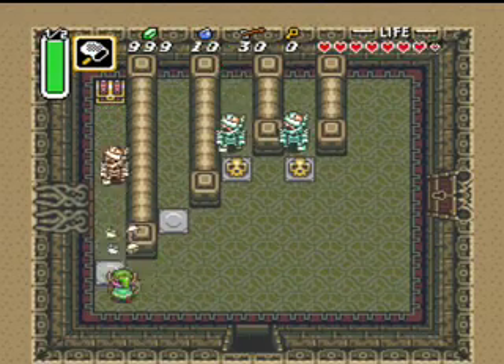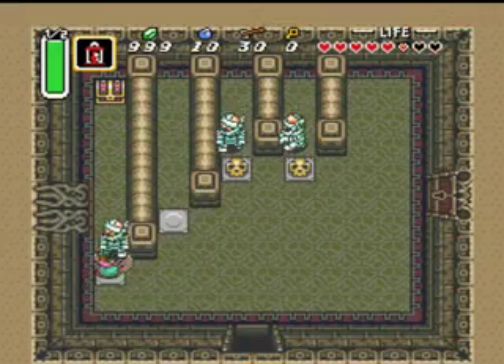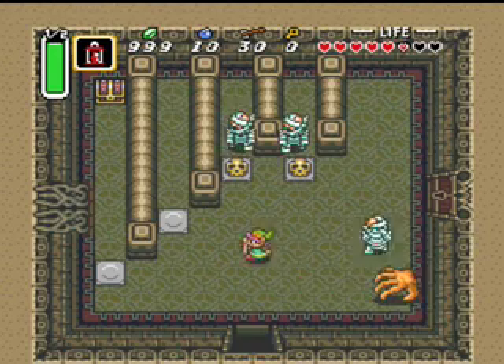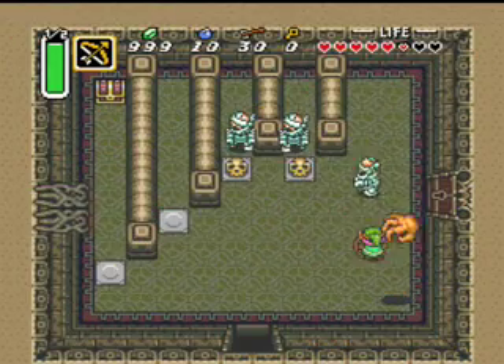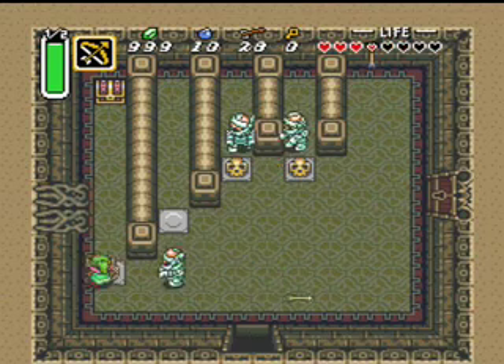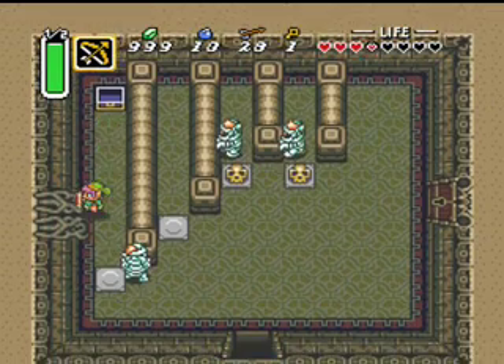A really easy way to rid yourself of these mummies is... okay, the torch doesn't quite work, but the item that we get in here will work. I was going to say light them on fire, and there's something that lets us do that in this very... I said temple. I meant dungeon, okay?